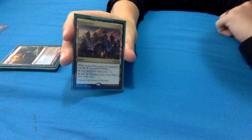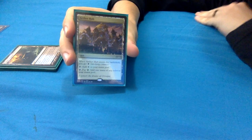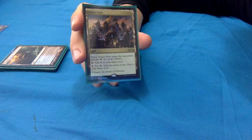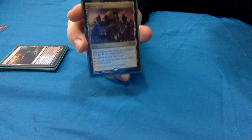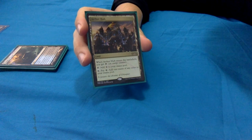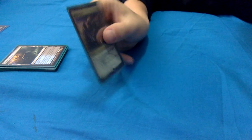Aether Hub - a little bit spicy. When it enters the battlefield, you get an energy counter. I have a small energy sub-theme in this deck. This one also taps for colorless, or you can tap and pay an energy to add one mana of any color to your mana pool - so it can potentially be a five-color land if you have the energy for it.